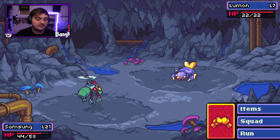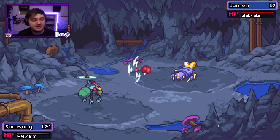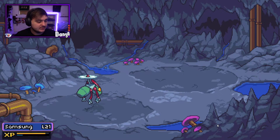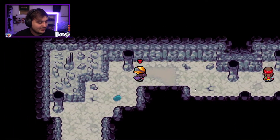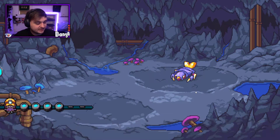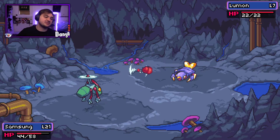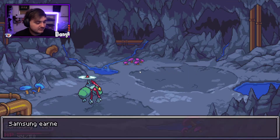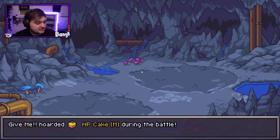I can sell my gold spinners and get more money, then buy HP cakes and whatever — so I'm kind of set to be honest. I'm kind of loving the way I'm doing it at the minute. 90 XP — thank you, Lumon. Am I going the right way? I think I'm not going the right way, but I'm getting into good battles here. These Lumons just give me 90, it's not really worth battling them.